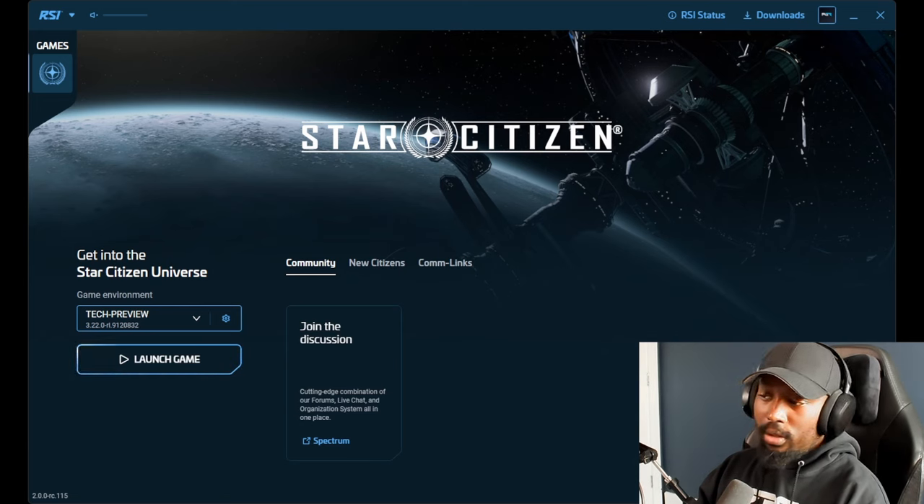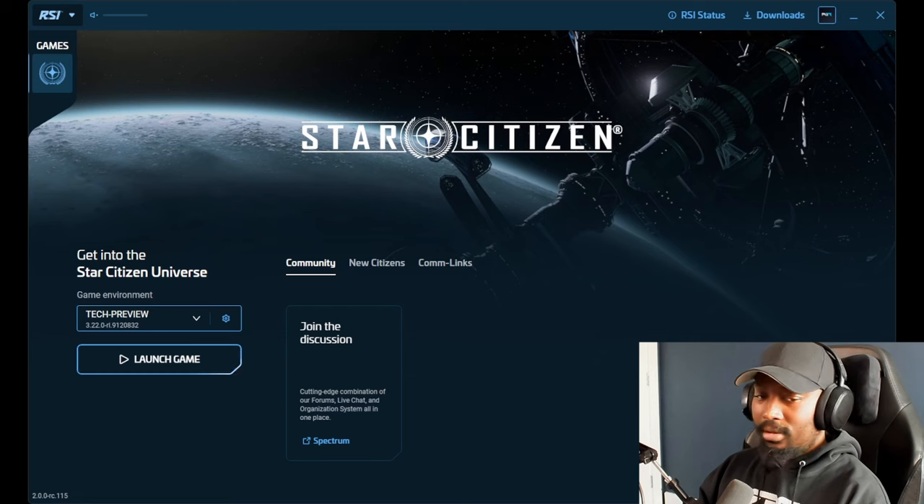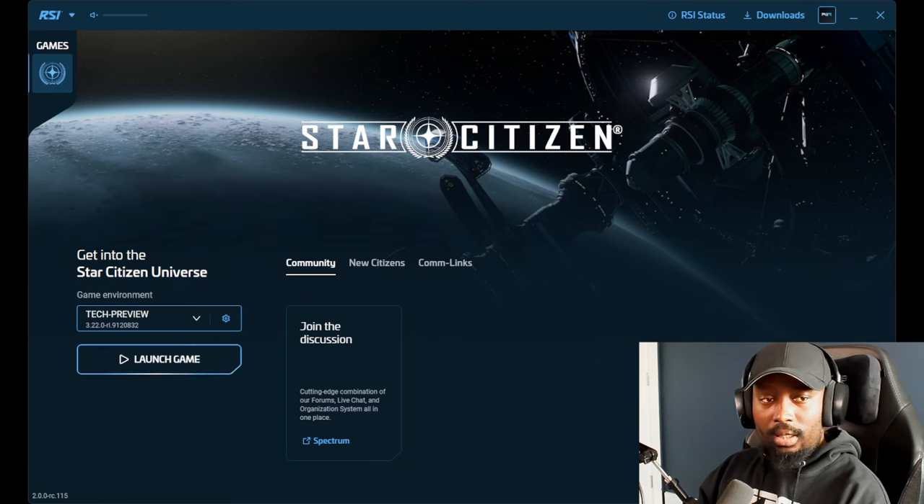Just wanted to do a quick showcase of the new RSI launcher, which I think is really cool. I really like the new design and look and feel of it. Right here they give you a few options and links to Spectrum and Issue Console — you just click there and it sends you straight to Issue Console. Your settings are here obviously.